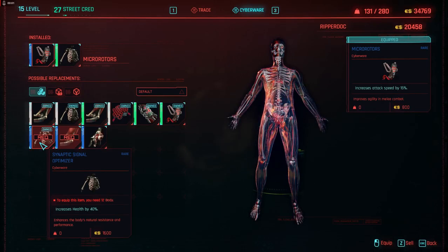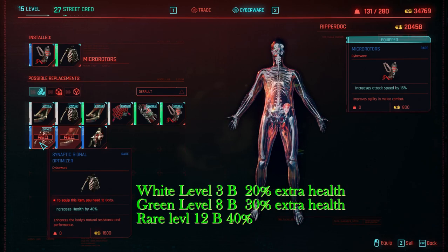The rare synaptic signal optimizer gives you 40% extra health, though you can get the white one for 20% extra health at level 3. You need level 12 in body to access the 40% version.